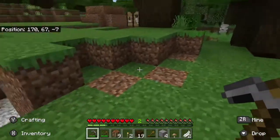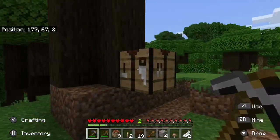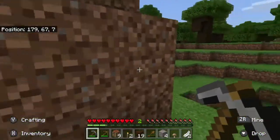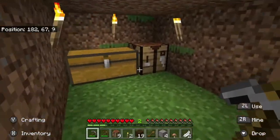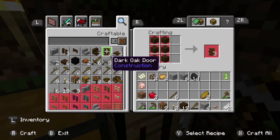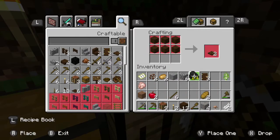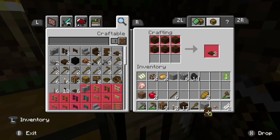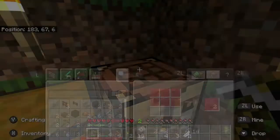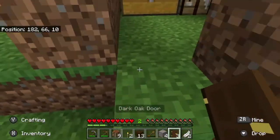I'll leave that crafting table there for now just in case I ever need it. Oh, I forgot to make a door! A little fancy door - I have fancy doors. Okay, I have 14 coal, good. Now a door.